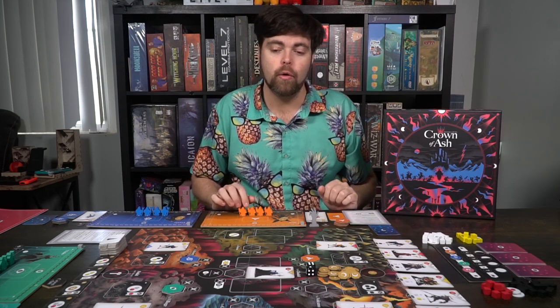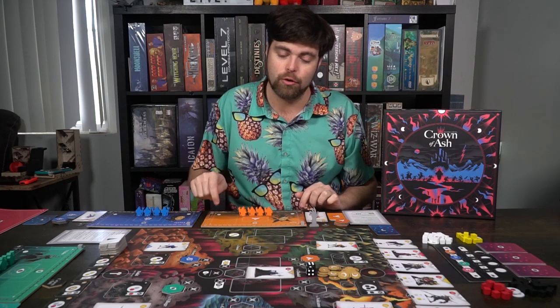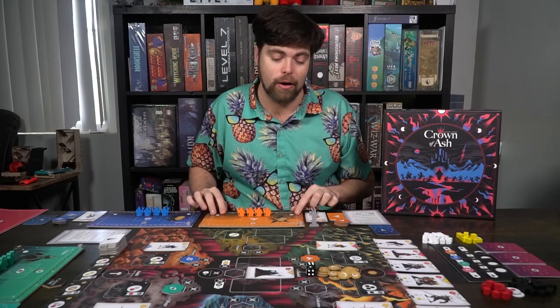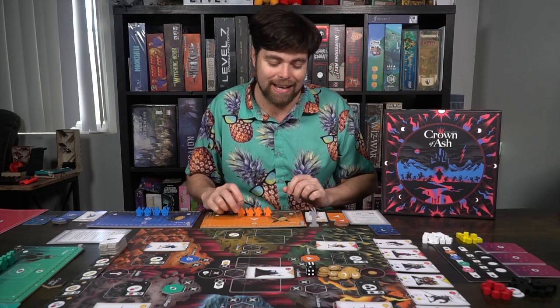After that, give each player a player board. These are what they're going to use to place minions down and to utilize for their victory points, their graveyard, their treasury, as well as discards for their combat cards. Each player is going to get four unique minions that they'll be able to utilize on the game board to gather more resources and do other fine actions.